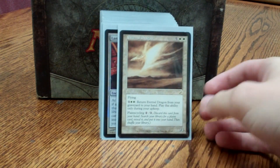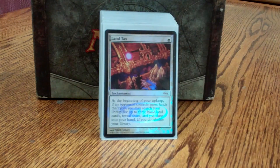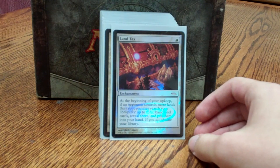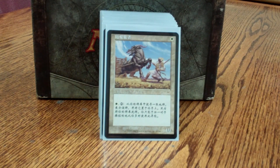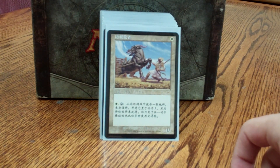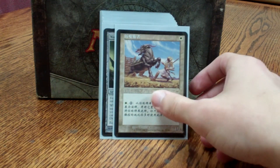Eternal Dragon fetches up the land I need for mana fixing — my dual lands, shock lands. Land Tax I already mentioned; there are very few basics in here, but using it once or twice gets me multiple land drops and probably fixes me for the rest of the game. Weathered Wayfarer is like Land Tax — you need to have fewer lands. It helps me search for my utility lands: Strip Mine, High Market, Maze of Ith, things like that.